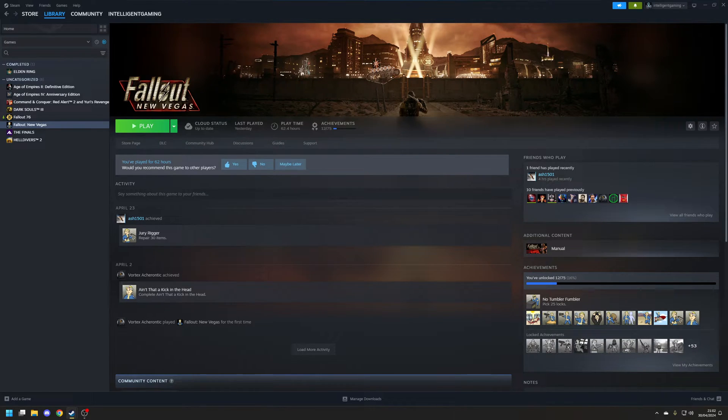Hey guys, Ryan here. In this video I'm going to be covering how to play Fallout New Vegas on Windows 11 without any crashing, stutter, or poor performance. To achieve this I'm going to be using a combination of bug fixing and performance mods as well as an optimized Fallout custom INI file. Before we proceed, make sure you've installed the latest supported graphics drivers for your hardware and that you've launched the game at least once so the relevant INI files have been generated.